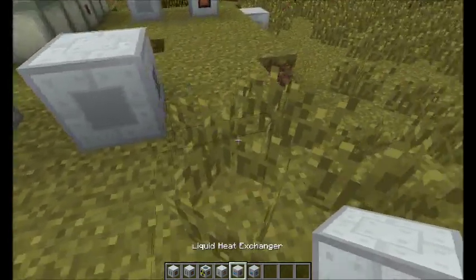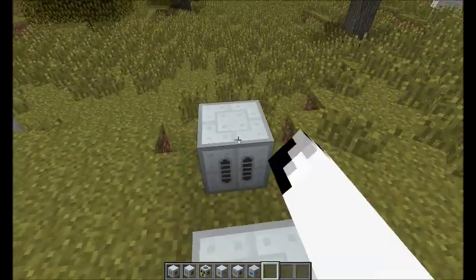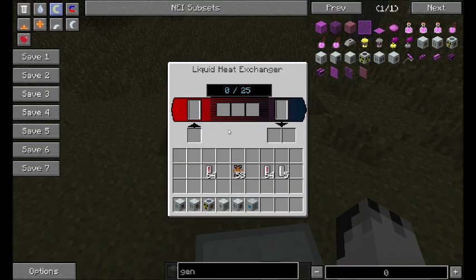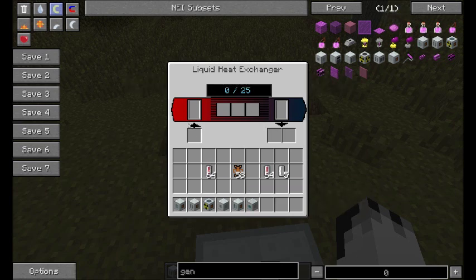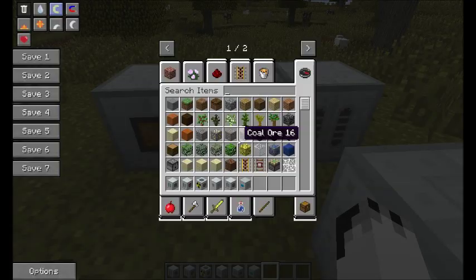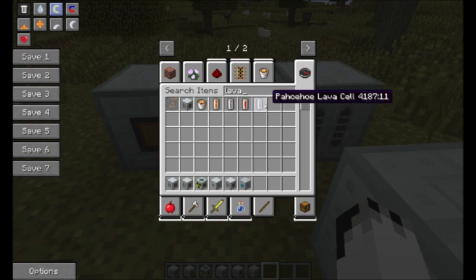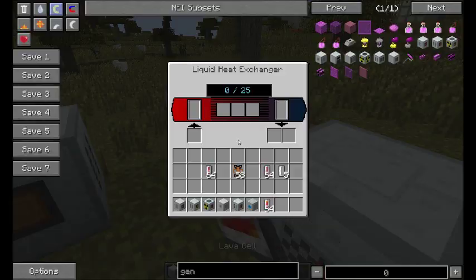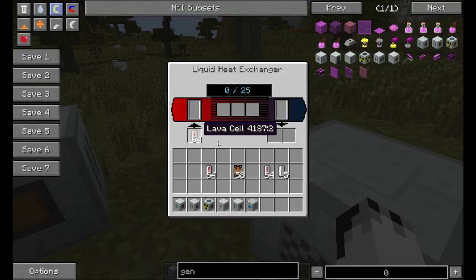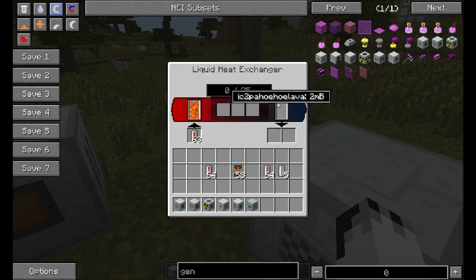Last but not least is the liquid heat exchanger. This is a slightly different thing because it's used for two different purposes, and it's also changed. You can put in lava cells or lava, and this will make heat. It will also make cooled lava as a by-product — it basically just cools everything down.